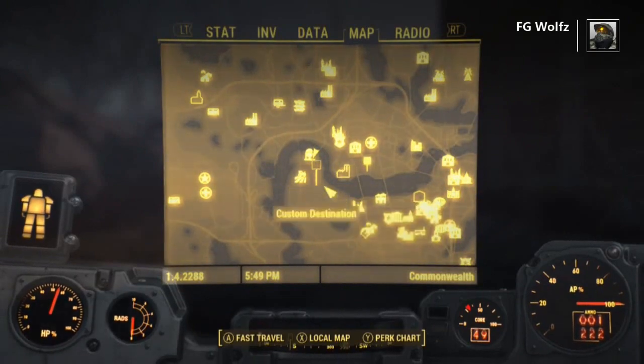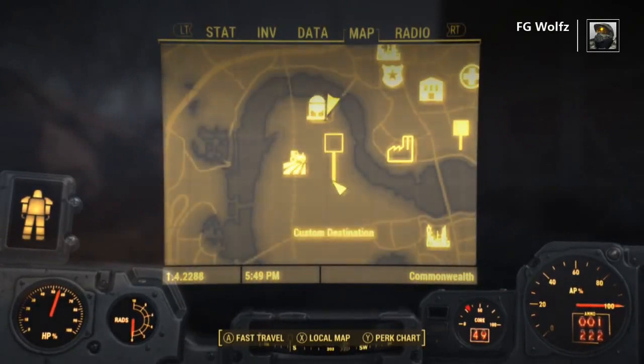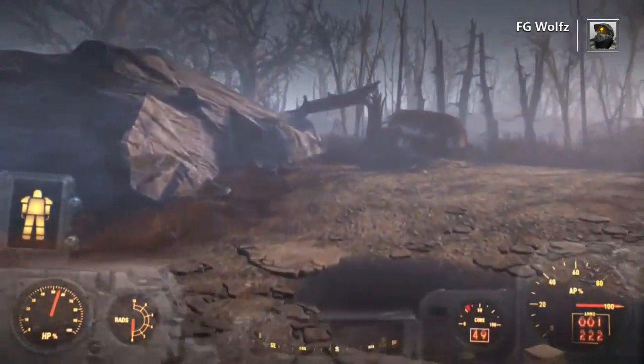You just want to go to this brewery that I will show you on the map — it's basically the center of the map. Then we're going to head to that custom marker I placed and head south.